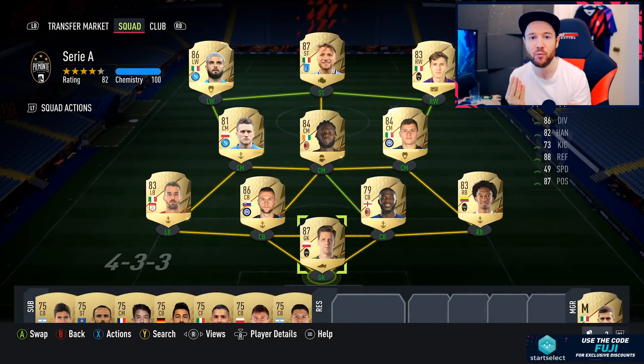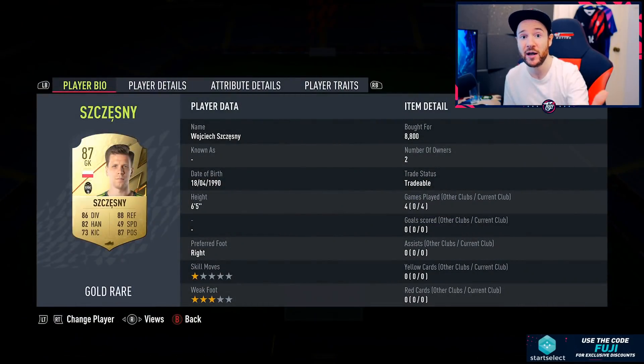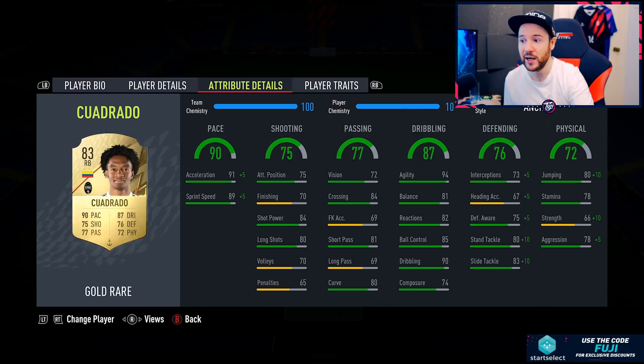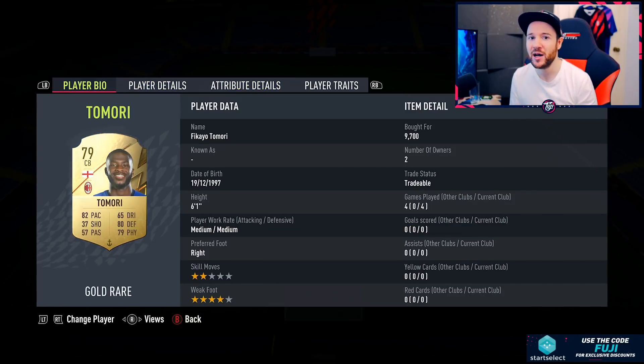Now it's all about make or break — which players helped define the team and which ones were freeloaders. In goal, Szczesny — thumbs up of approval. He's six foot five, great height for a keeper, cheap, and performs at a good enough level. Cuadrado was putting in work — 15,750 coins, though you'll probably pay about 19-20k now — but you're buying quality. With five-star skills he's so unpredictable going forward down the right. Very very good. With Tomori it's not as straightforward — 9,700 we bought him for, roughly 6,500 to 7,000 now.